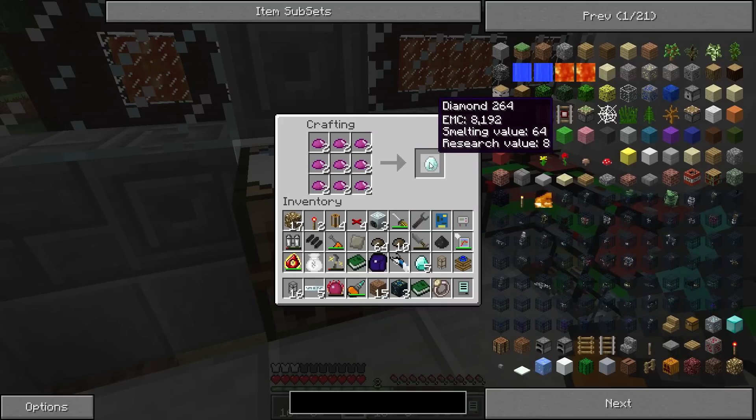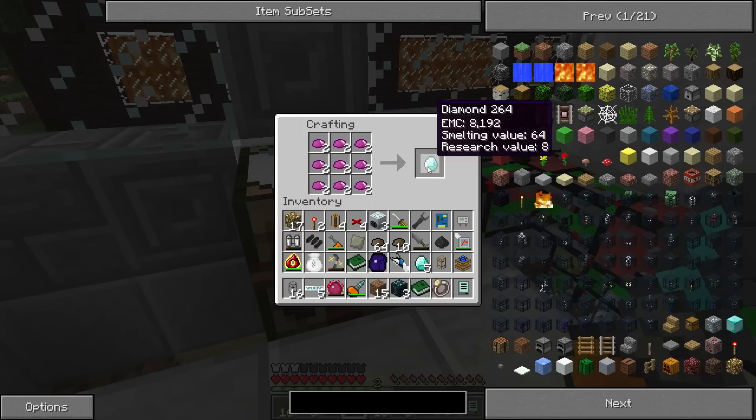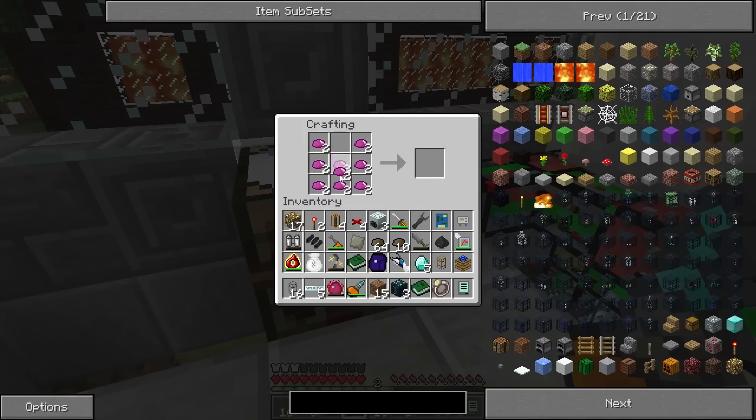Now you're going, why would you want glowstone instead of diamonds? Well, if glowstone is worth 1,536 EMC per glowstone, that would be 8 glowstone times 1,536, which would equal 12,288 EMC. Now only 9 pieces of UU Matter equal 8,192, but if you get 12,000 EMC per 8 pieces of glowstone, and the glowstone recipe goes like so — there's the glowstone recipe.